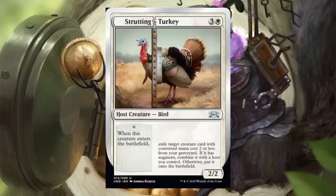Strouding Turkey is a host creature bird, designated as an uncommon, costing a white and three — it's a 2-2. When this creature enters the battlefield, exile target creature card with converted mana cost two or less from your graveyard. If it has augment, combine it with a host you control; otherwise, put it onto the battlefield.